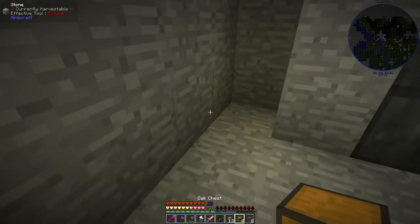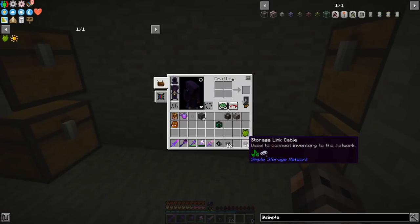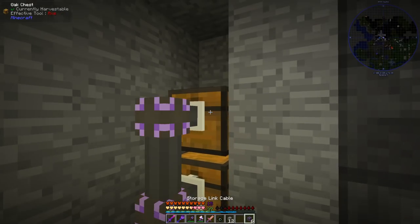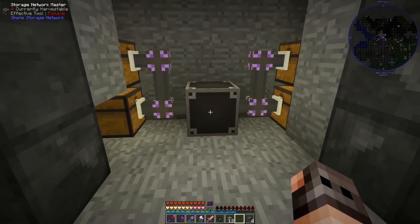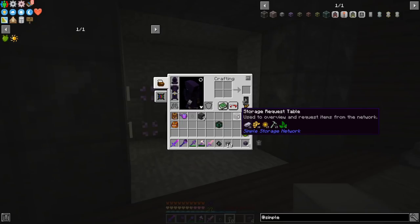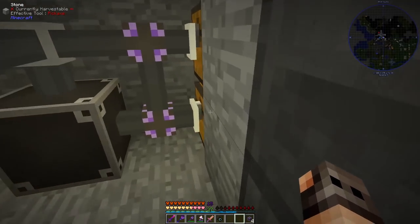There's plenty of space so we're going to put the chests over here like so, then we need to hook them up to the link cable. The storage one — if I'm not wrong — the Storage Network Master goes in the center so it should be connected, and then we connect everything to the Storage Request Table. If I drop something into the system it will go to one of the chests — yes, it went into this one — and we can just request it out.